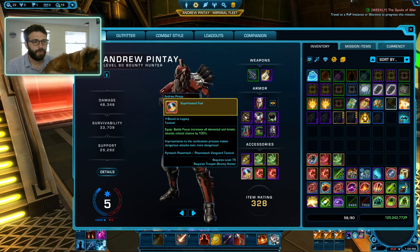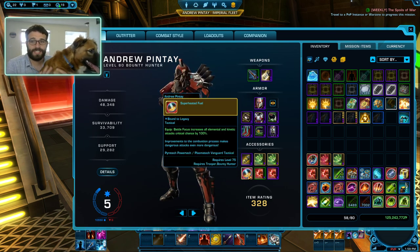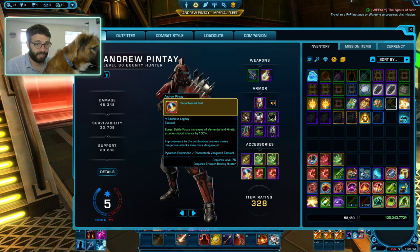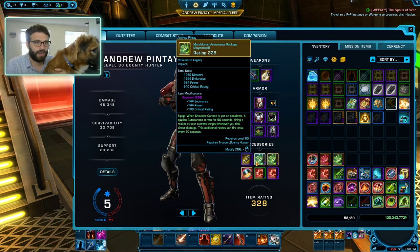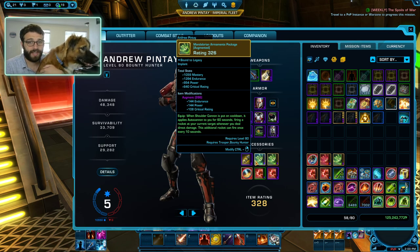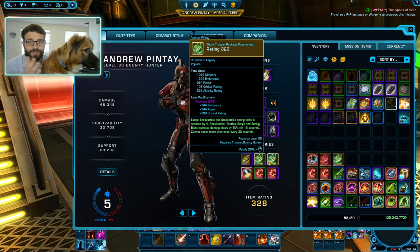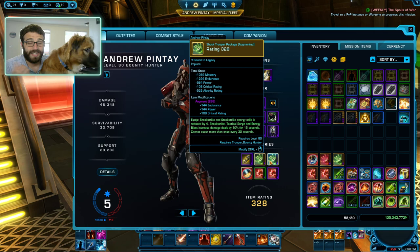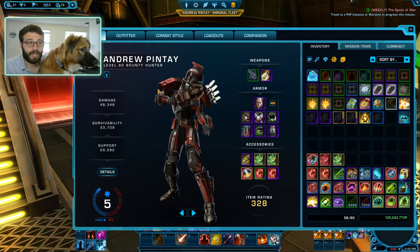For our tactical, we're going to take Super Heavy Fuel. We do all elemental and kinetic attacks in Plasmatech, so it's just 15 free seconds of 100% crit chance, which is a lot of damage. For our legendaries, we're going to take Mandalorian Armaments — it's going to give us a bunch of free damage after we use our rockets, which is pretty nice. Additionally, we're going to take Shock Trooper Package, which will help with our energy management and give us a little extra free damage every 15 seconds. Some people take Super Commando in ranked PvP for the extra shield, but it's just not worth it in my opinion.